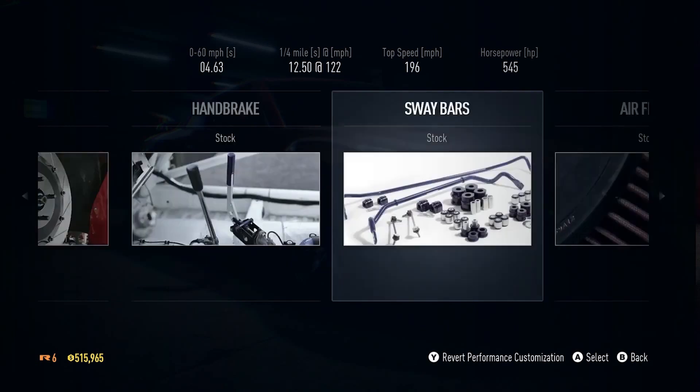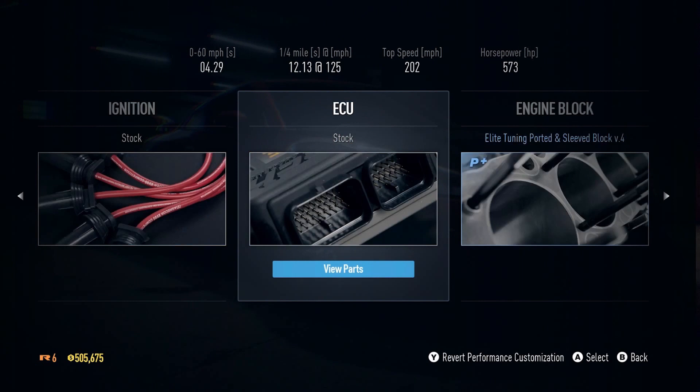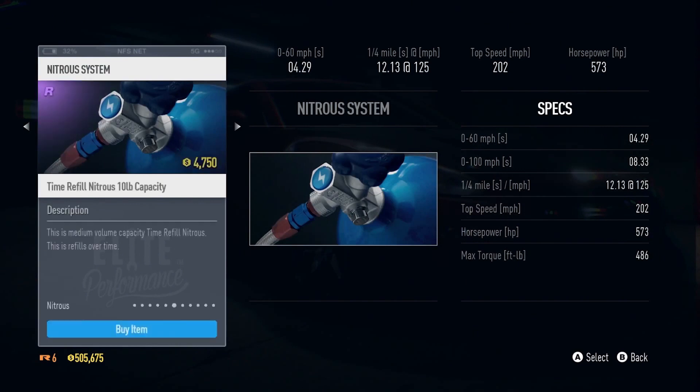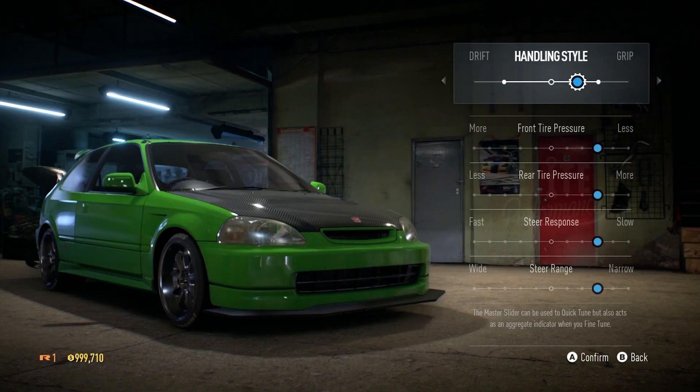Going further along: sway bar, camshaft, clutch, exhaust, NOS system, and differential are all there. Then ignition, ECU, and the engine block we already upgraded. We're casually adding NOS — it costs 4,750 credits — and then it's installed. There's also the intake manifold still stock. That is a lot of parts you can change in this vehicle.